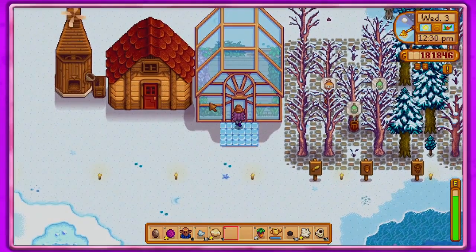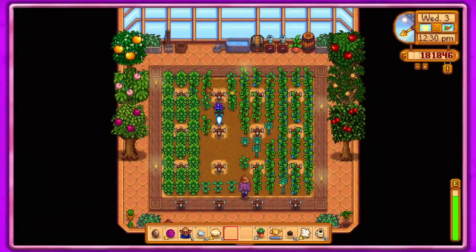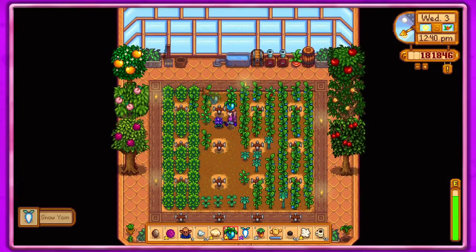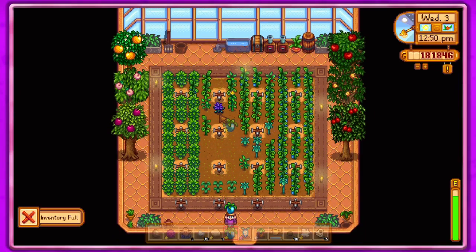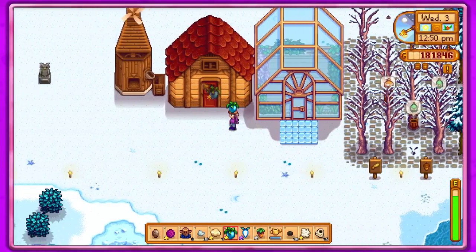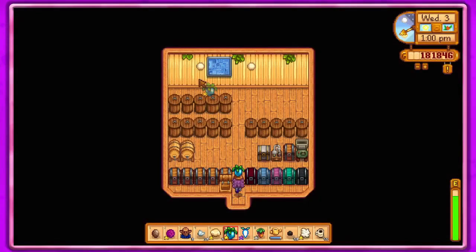Let's go into our greenhouse — as you can see we still have plenty of stuff. My inventory is full, isn't it? Yes. Every time I come in here it's after I've already filled up my inventory — that's crazy. What I could do is fill up these preserved jars. I don't think snow yams go in preserved jars, though — they're just a forage item. I was gonna keep that red cabbage because I'm not sure how many I have.